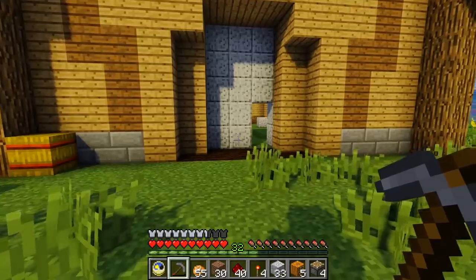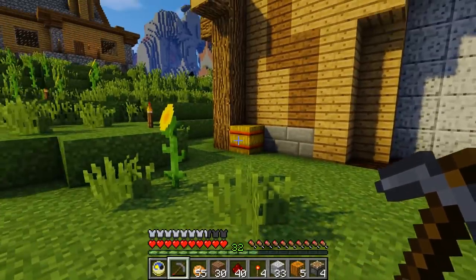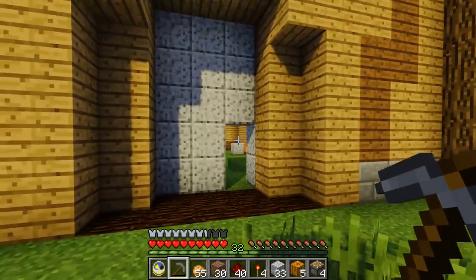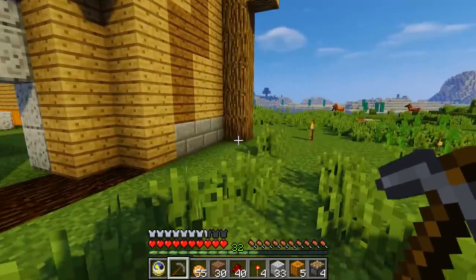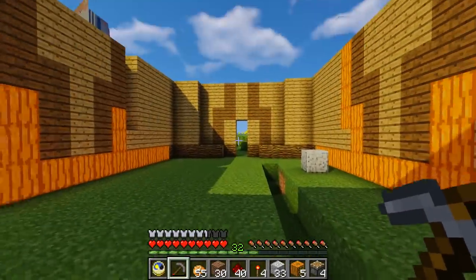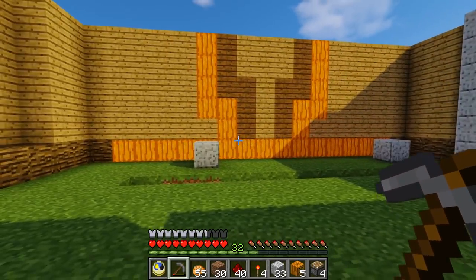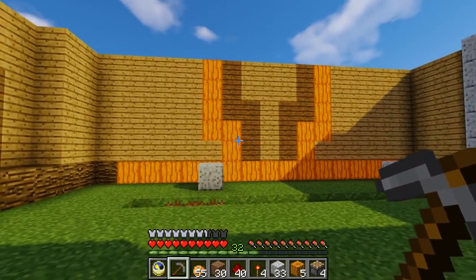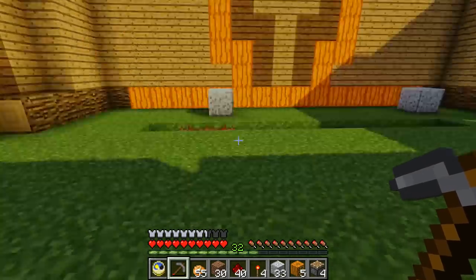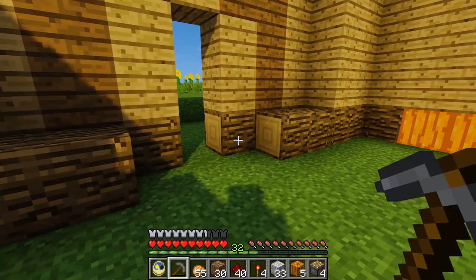Here we are at the entrance to the barn. There's the big barn door, there's a little hay bale over there, and there will be a proper door here. It's got no roof so it doesn't matter that it doesn't have a door yet either. There's going to be another door over there at the back. So all of these jack-o'-lanterns are going to provide light — a pumpkin plus a torch equals a jack-o'-lantern. And oh, what am I hearing? I don't know. A growly thing.